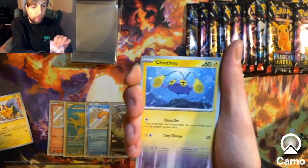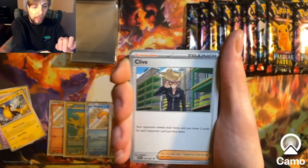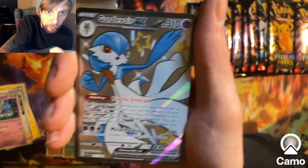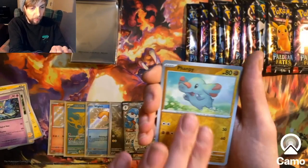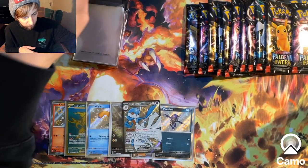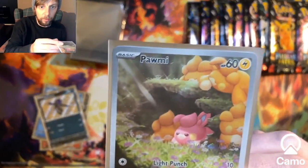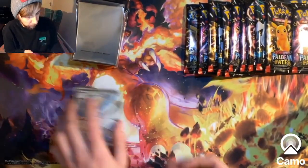This is the final pack of the first ETB - full art, full art shiny! Amazing pull! We've got Fampie and Mabastiff behind it, but that ETB is all about Gardevoir EX. So there we go - three Baby Shinies, a Palme illustration art shiny, a gold card, and a full art Gardevoir for the first ETB.